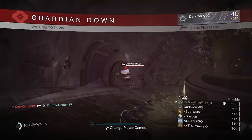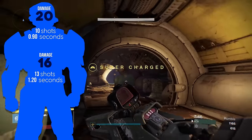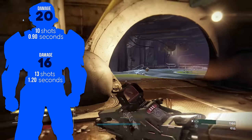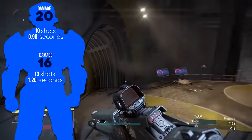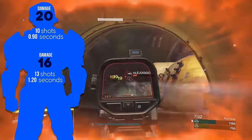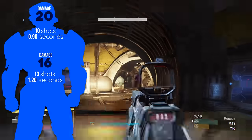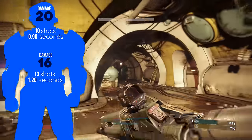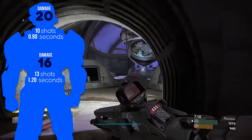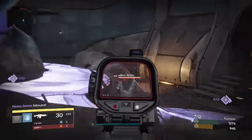How hard does this thing hit with 88 rate of fire and an 8 impact? This thing tickles Titans for 20 damage to the head, killing in 10 shots total with a 0.9 second time to kill — and that's if you don't miss a single shot. It's got 16 damage anywhere else that is not a precision shot, and it can take up to 13 shots maximum to kill, coming in at a 1.2 second time to kill.